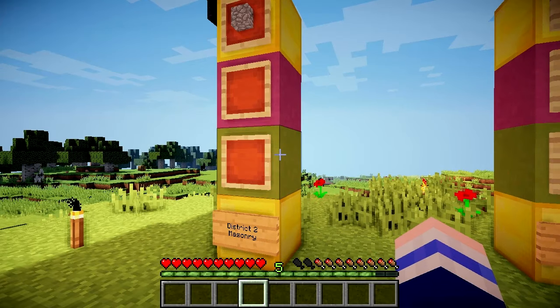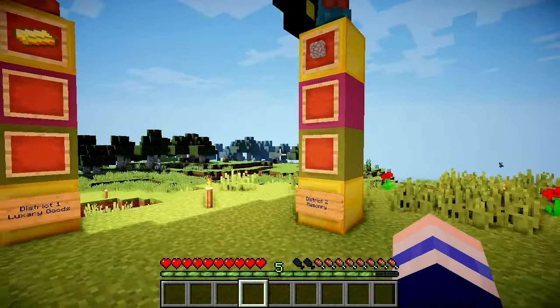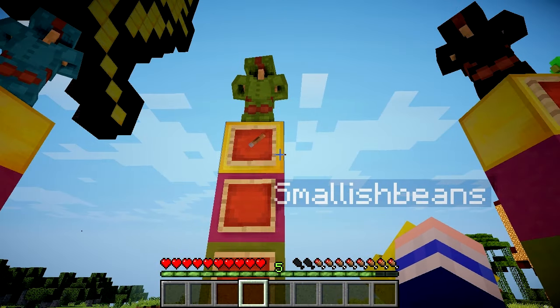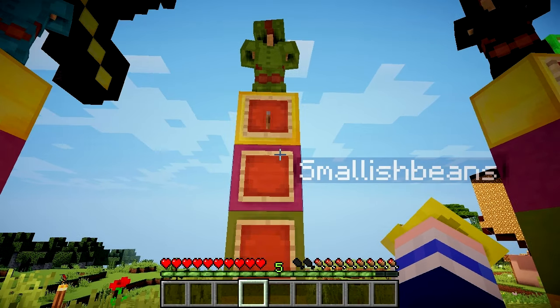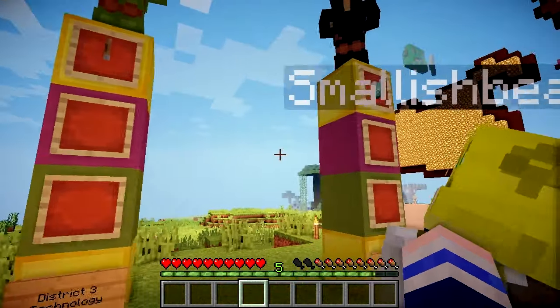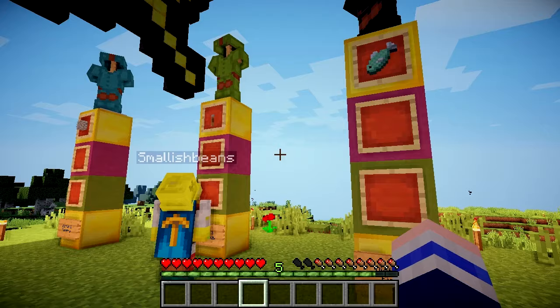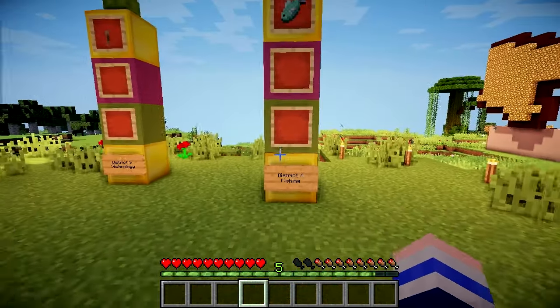Starting at District 1, which is known for its luxury goods — we have a gold ingot to collect. Next, District 2, the masonry district, so we've got a bit of cobblestone. District 3 is the technology district, which has a rotating lever — it's like a clock! District 4 is the fishing district, and any fish will do.